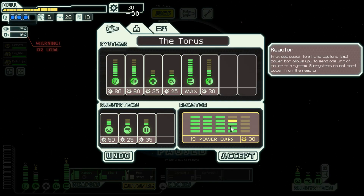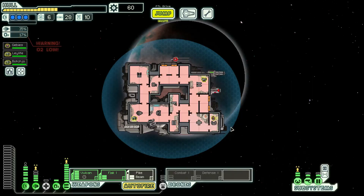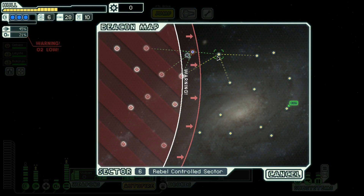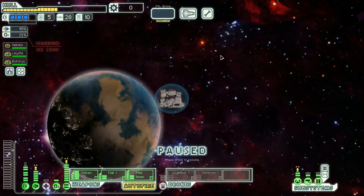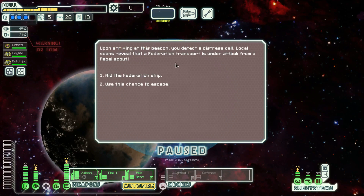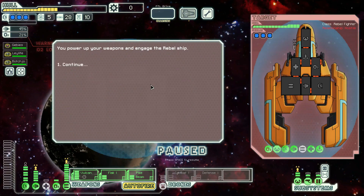We basically just need to keep buying power. There's no store, so let's buy two, put it right into the engines. We have not gotten a crew member — this is crazy. I don't remember the last time we've gone this long without a crew member. Aid the Federation ship or use this chance to escape? Well let's aid the Federation ship — why not.